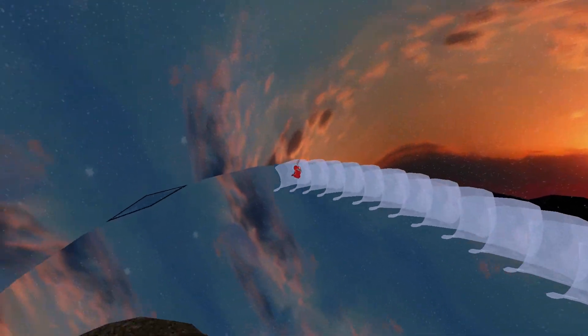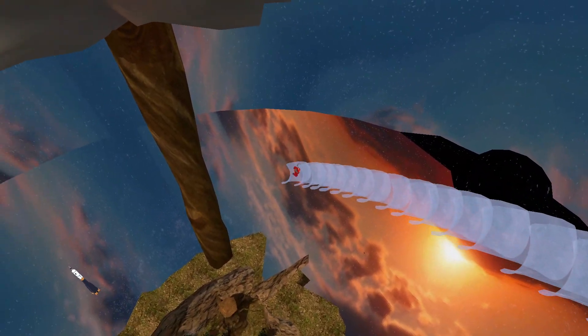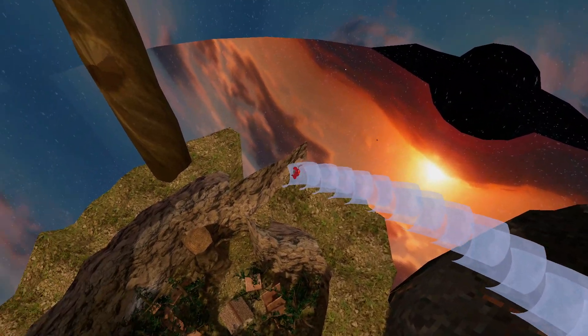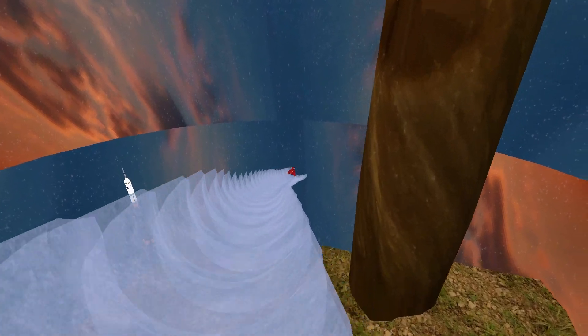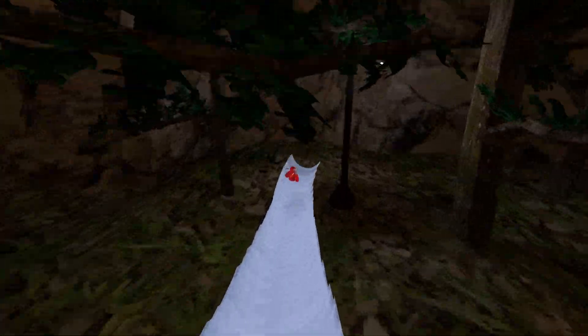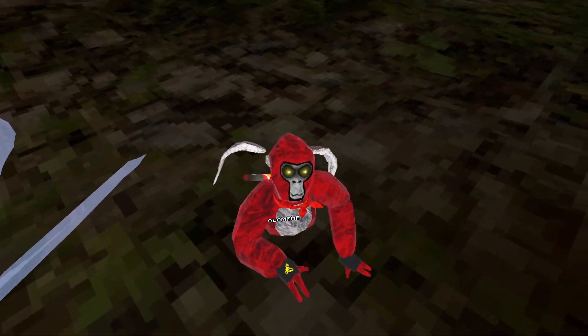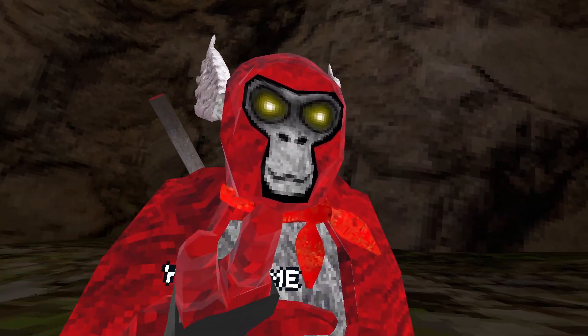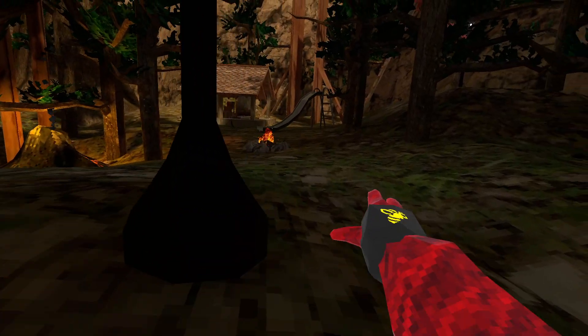I can't switch the camera to first person right now but I will in a second. It's a little buggy — sometimes it'll cut out, sometimes it'll do a ton of pieces of ice, sometimes it'll only do a bit and be jittery, and sometimes it does a lot and it's super smooth. You press A to clear everything and it all clears.